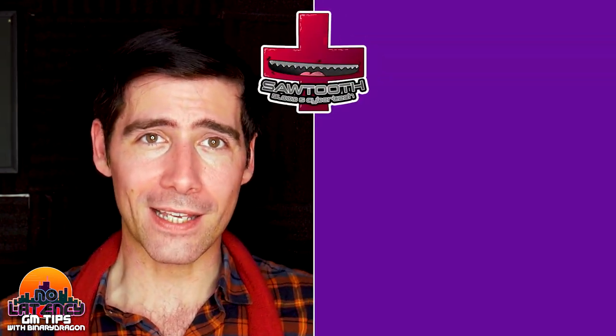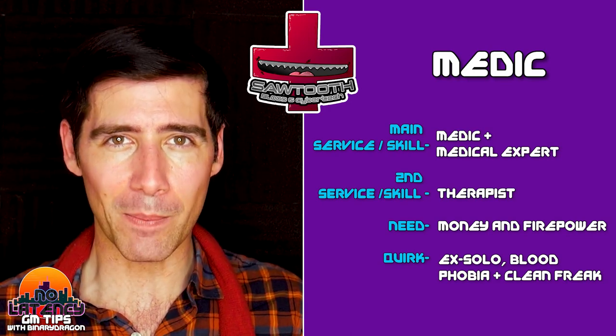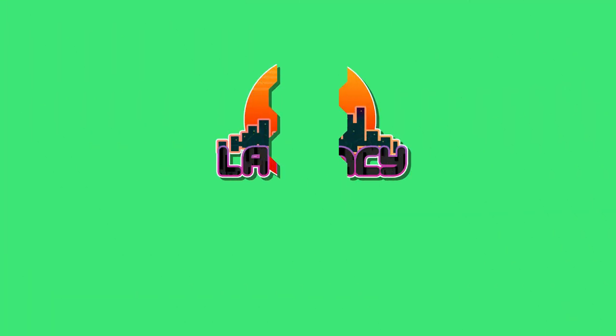Our second example is Sawtooth. Sawtooth is a medic. His service is as a medic and medical expert. His secondary service is therapy. He needs the players' money, but also their firepower because of his quirk — Sawtooth is an ex-Solo, now medic, with a slight blood phobia, and he's a bit of a clean freak, which the players should remember. Sawtooth is more than a medic to the players, but less than one if they have one in the party. Even services your players already have should be represented in the world, and in No Latency the crew still go to Sawtooth all the time.